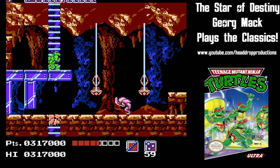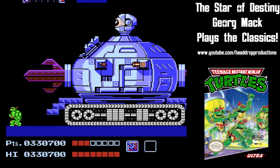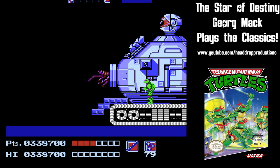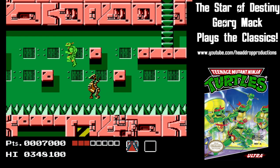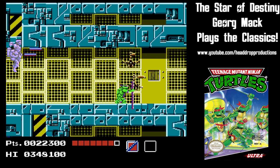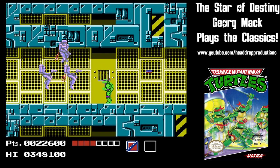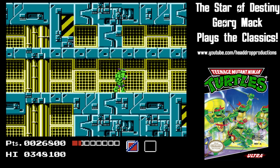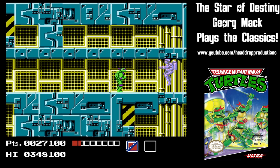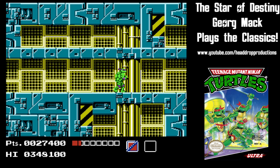A search for the Technodrome is next. I apparently got extremely lucky and found Shredder's underground fortress on my first try. After crushing the Technodrome, you enter it to put an end to Oroku Saki. Another incredibly difficult sequence of screens with flying laser ninjas surely put an end to many a young player's game. But thanks to some help from frequent commenter Leviathan Mist, I learned to go slow on the most narrow portion, and the laser ninjas would fly off screen allowing you easy passage.